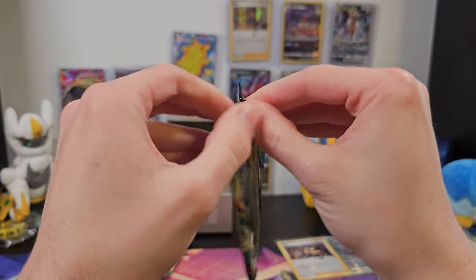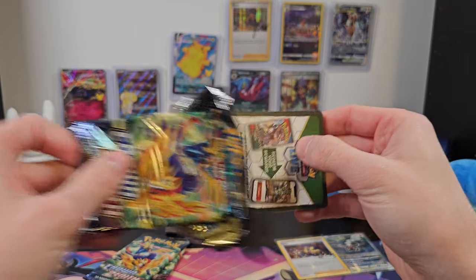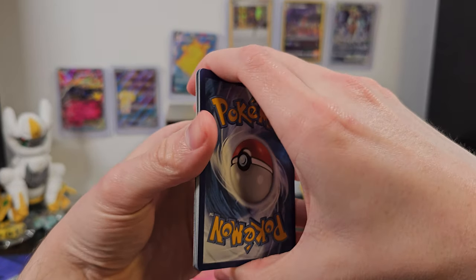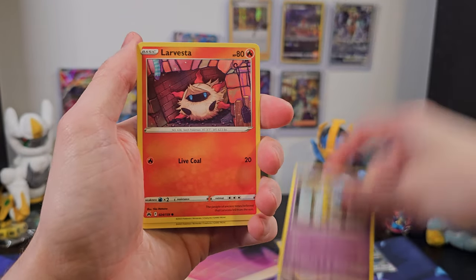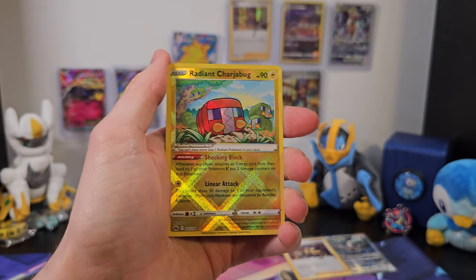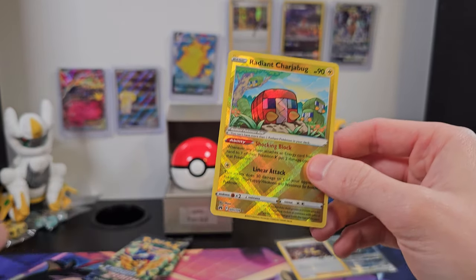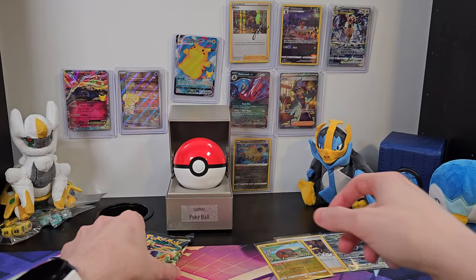We'll get to our next one and just keep chugging away here. So far this is awesome — I absolutely love Crown Zenith and it apparently loves me back. It's been super kind to me in every pack I've opened. The Radiant Charjabug is really cool. I do like the Radiant pattern on it. It's not quite good enough to go on the wall, but it's good enough to go in the binder. So we'll grab a sleeve, set it aside, and get to the next one.